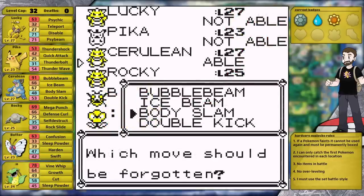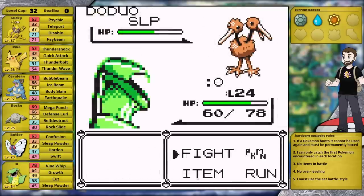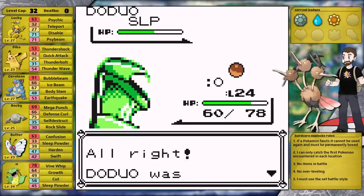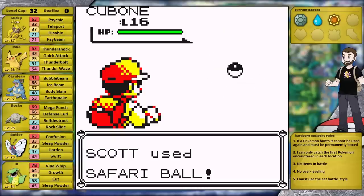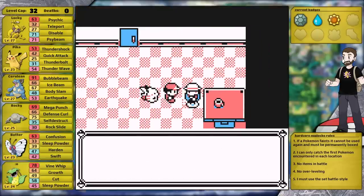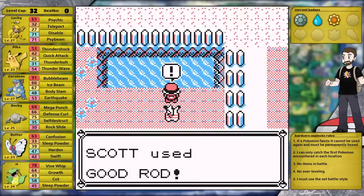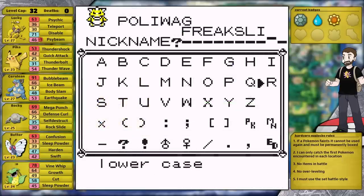I head to Saffron City, pick up the TM for Earthquake and teach it to Nidoqueen — this is the only way this Pokemon can learn a Ground type move. On Cycling Road I catch a Doduo, which could be really useful. In the Safari Zone I catch a Cubone, which will be a good replacement for either Graveler or Nidoqueen if I lose both of those Ground types. After that I do something I very rarely do — talk to a fisherman in Fuchsia City. There's a little pond in his backyard where you can fish. I run into a Poliwag and catch it right away. I nickname it after an old friend who used to make YouTube videos alongside me in the early days of this channel.